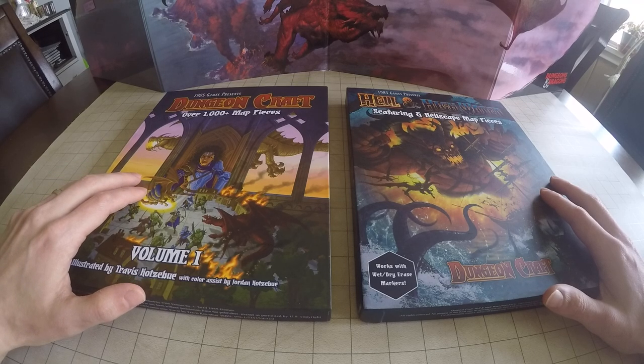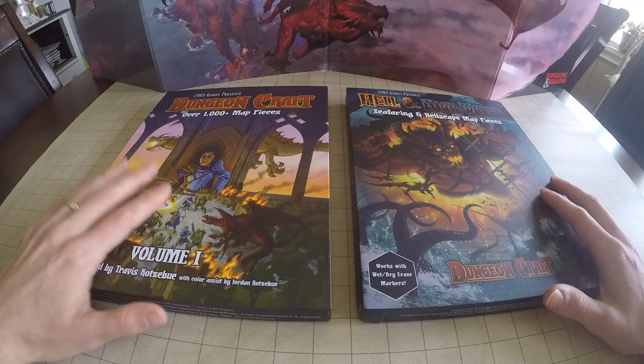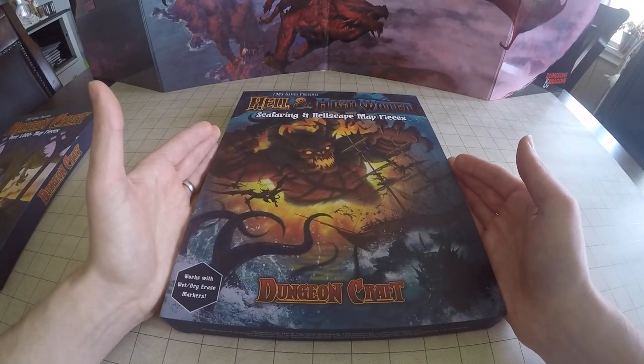Volume 1 is more based on buildings and stuff like that — trees, forests, caves, stuff like that. So anyways, if you want to know what's in there, check out the review. Let's go ahead and take a look at what's inside this box.